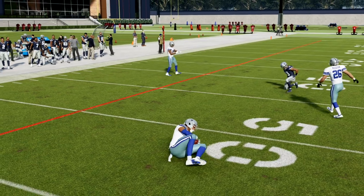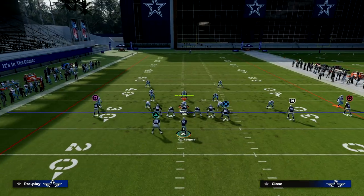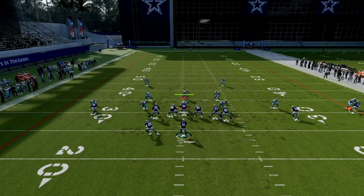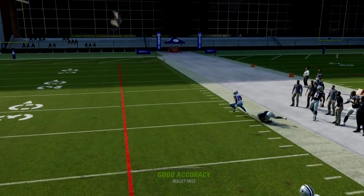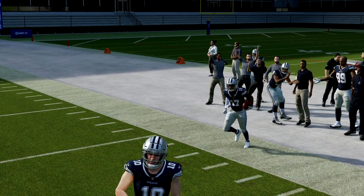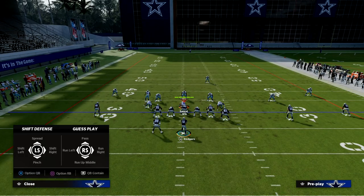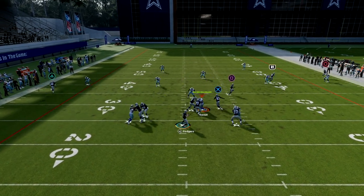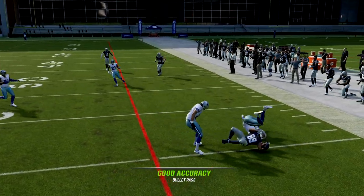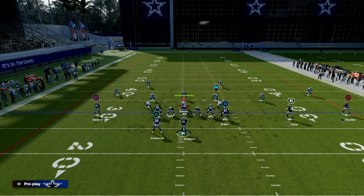If you see any kind of pressed Cover 2, it doesn't matter if they have zone drops or not — cloud flats are really bad when you press them. You'll see the receiver is wide open over the top. They basically have to play off coverage Cover 2 to stop this, and when they do that, our underneath drags are going to be wide open. We can just check it down and take what the defense gives us.